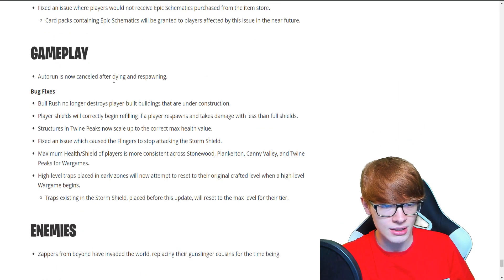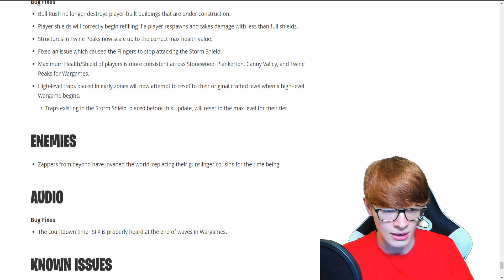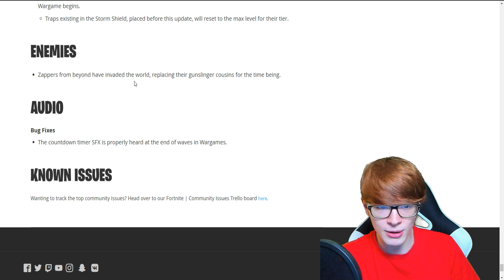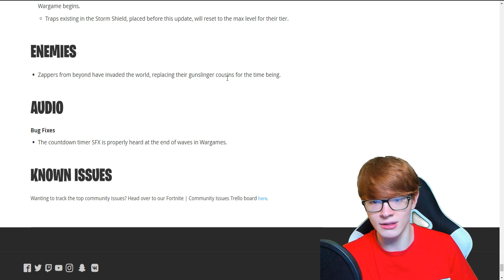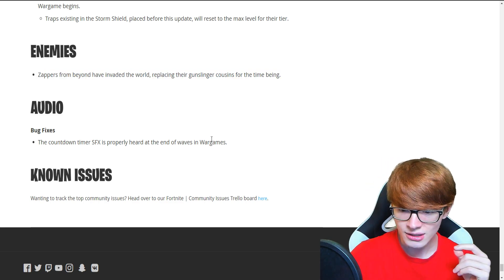We got some gameplay bug fixes: Autorun is canceled after dying, Bullrush no longer destroys player-built buildings, and player shields work correctly. I'm not seeing anything too crazy there. Zappers from above have invaded the world, replacing their gunslinger cousins for the time being — so like maybe some alien husks?